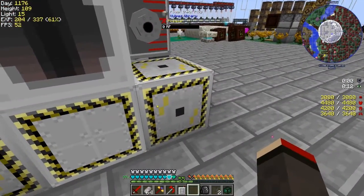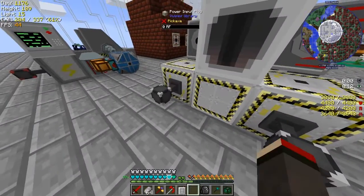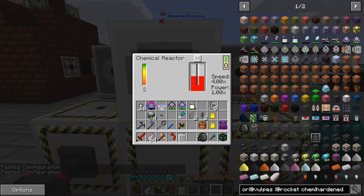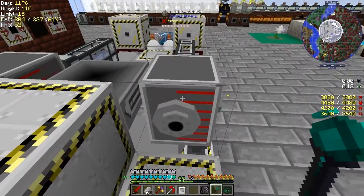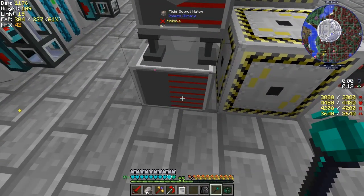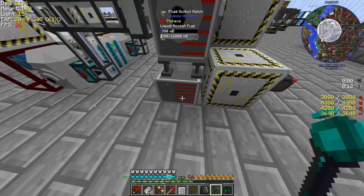I've got some more flux - let's do those two quickly and move this out of the way. Now it's working - producing fuel. Here we've got an input plug, and a fluid input hatch. The output fluid hatch will be giving us rocket fuel - if you hold shift it tells us here: liquid rocket fuel is coming out of here.